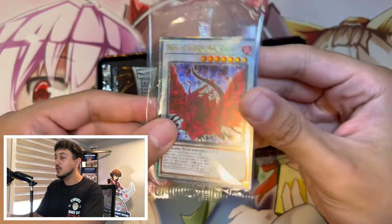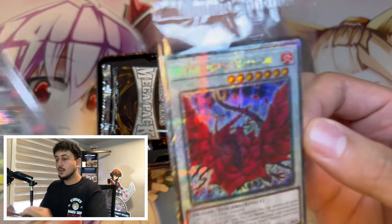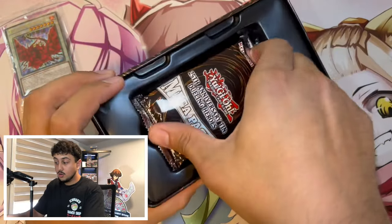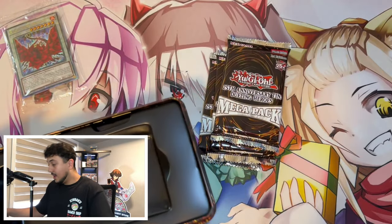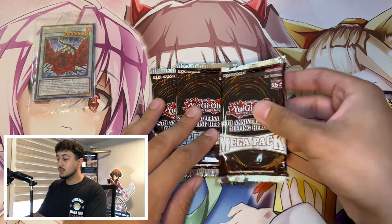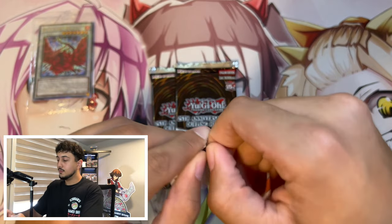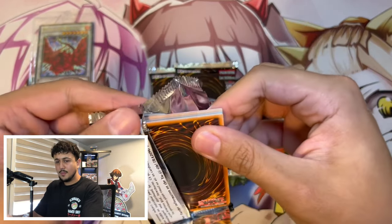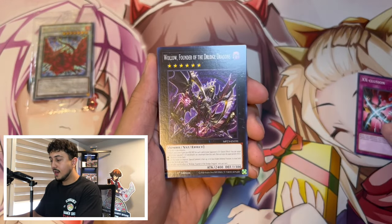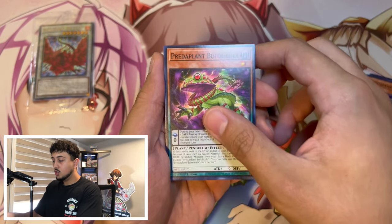I noticed with this batch — I'll even show you — I'm pretty sure the last one I got was the Stardust. These promo packs are kind of big. I have no idea, maybe it's an error, maybe the whole thing's an error. These are not guaranteed to have an error, but I'm assuming these all come from the same case. If they do all come from the same case, it might be likely that we have an error tin with four secret rares. We have three tins to open today and they were all from the same batch.